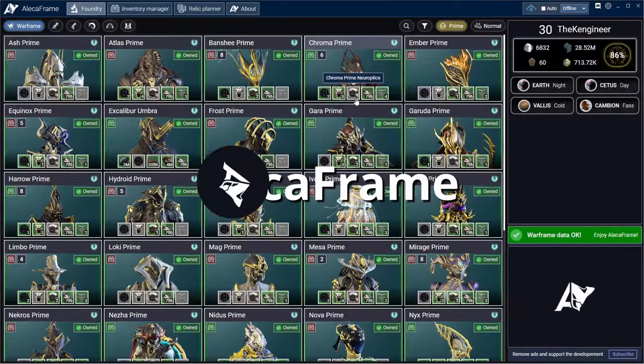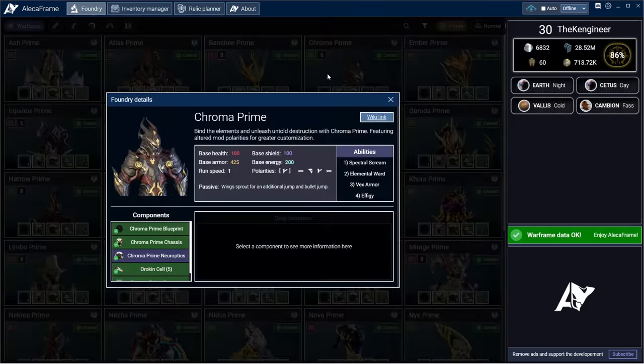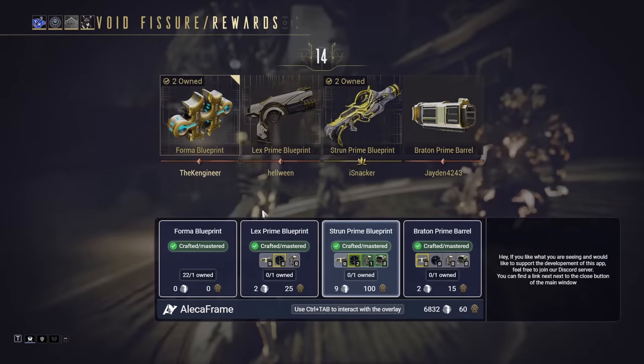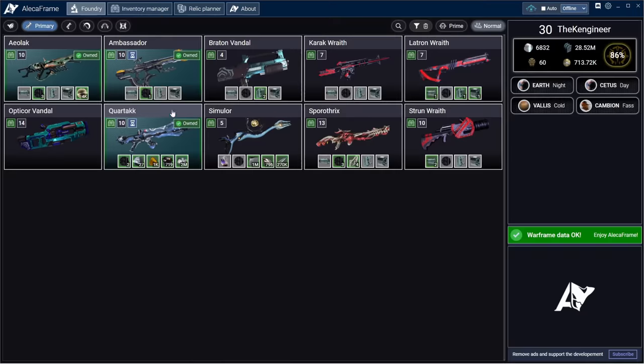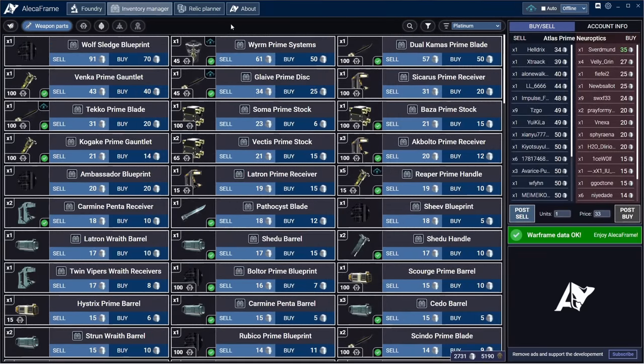This video is sponsored by Aleka Frame, a powerful companion app for Warframe on PC. It helps you easily manage your inventory, improves the relic reward screen, tracks missing gear and components, and helps you set up sales for your spare loot through Warframe Market. Download Aleka Frame for free with the link in the video description.